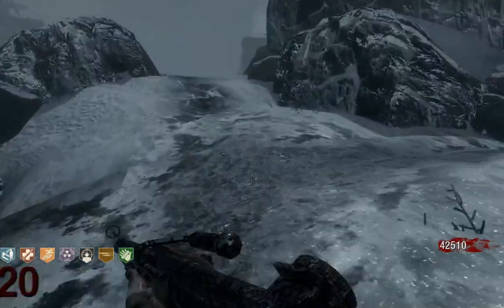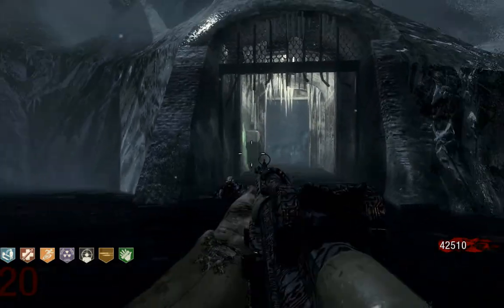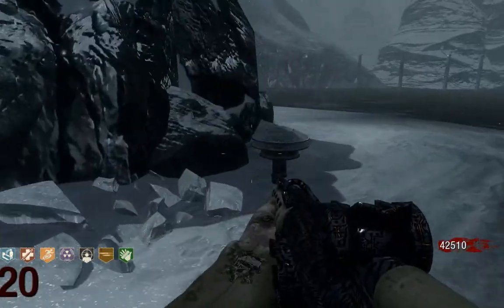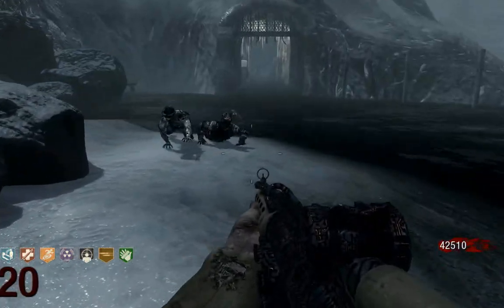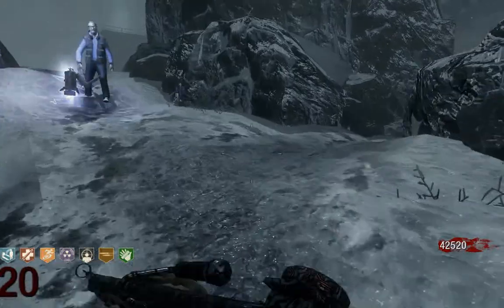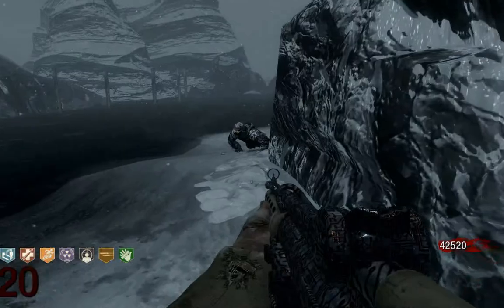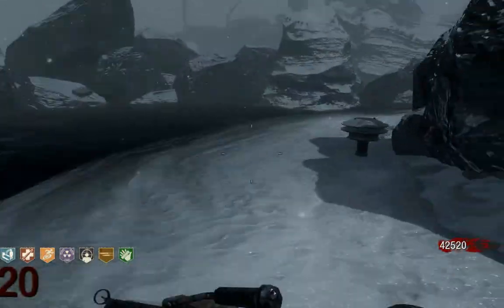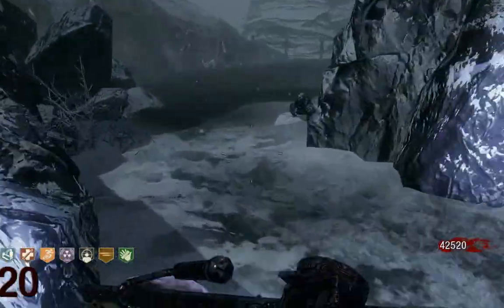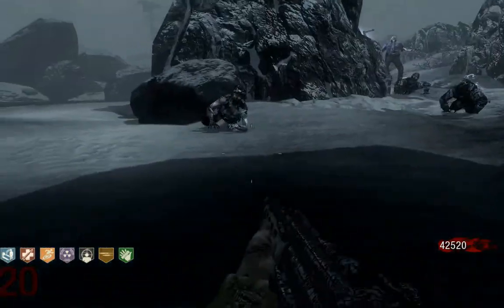Now we want to check out this area right here. This is behind the slide — you can see Speedcola down there. This area is actually pretty cool in multiplayer because you can have an easy time here, and also in solo it's not a difficult area to handle. If you have a look at it, we have pretty much no corners here, we have no gaps, unless you consider the whole path here as huge gaps.